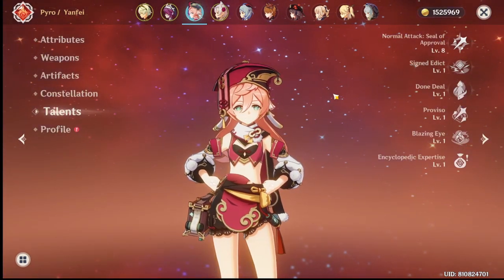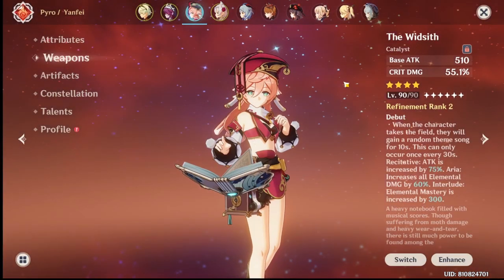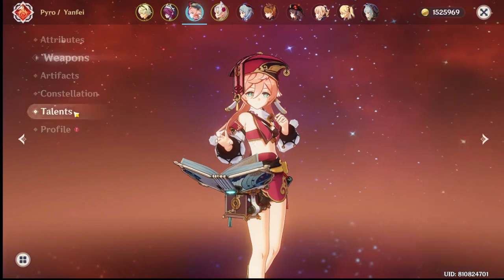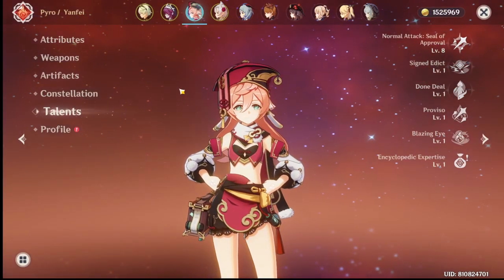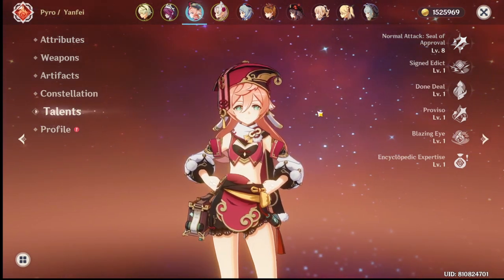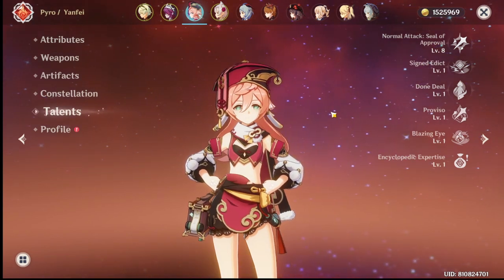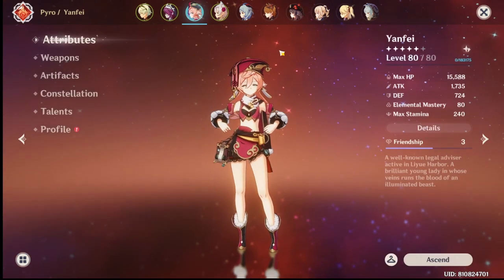With C1 and four seals from C6, you have 40% from C1 plus 60% from the passive — basically unlimited charge attacks as long as you maintain four seals. After getting C6, Yanfei plays differently: after using her Q you want to keep her at four seals at all times, preserving stamina for dodging the one-hit combos that can kill her.